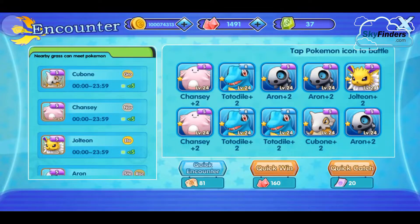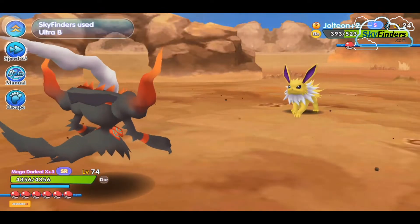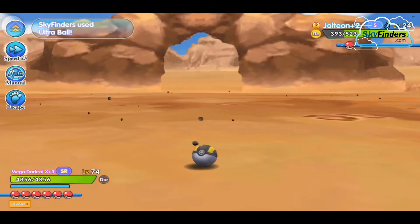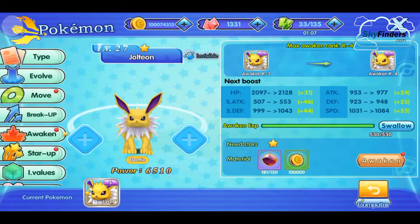Catch your Pokemon manually — just click on Jolteon. You need almost five Jolteon: four for awakening and one for mega legendary. I've already collected all those Pokemon.